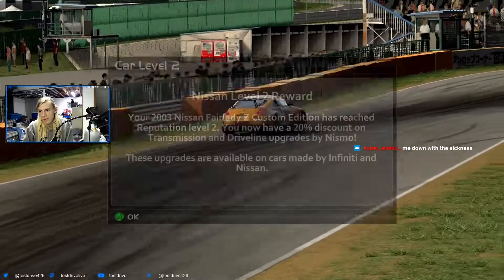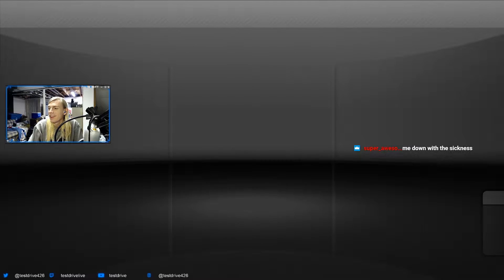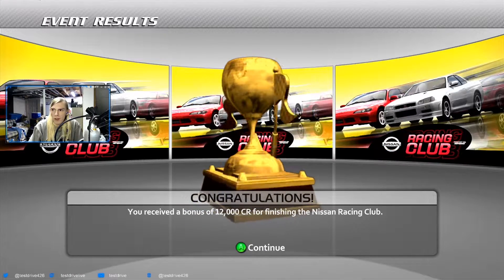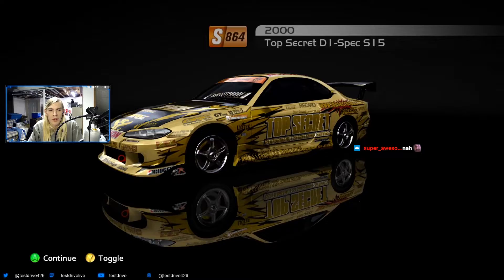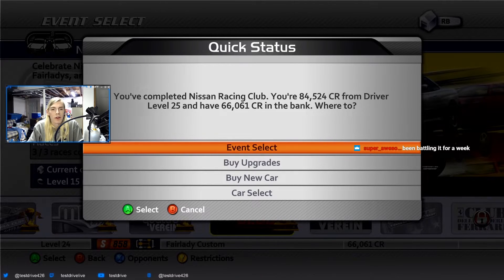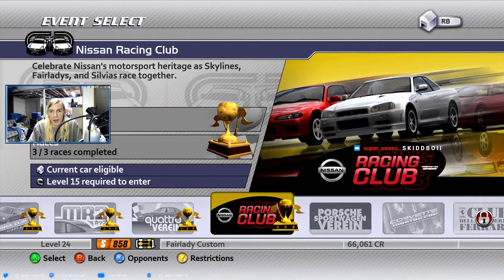NSXR and Nissan Level 2 reward. We got awarded the 2000 Nissan Top Secret D1 Sylvia S15 — 12,000 credits. There's our new Sylvia S15 Top Secret. It's kind of fast, but it's a drifty boy, so not the greatest car. I did not take a picture of this car for a thumbnail — I'll have to do that between episodes. Completed Nissan Racing Clubs — we have 66,000 credits, which is close enough to getting something else. That will conclude this episode, so thank you all so much for watching, and I'll see you in the next one.